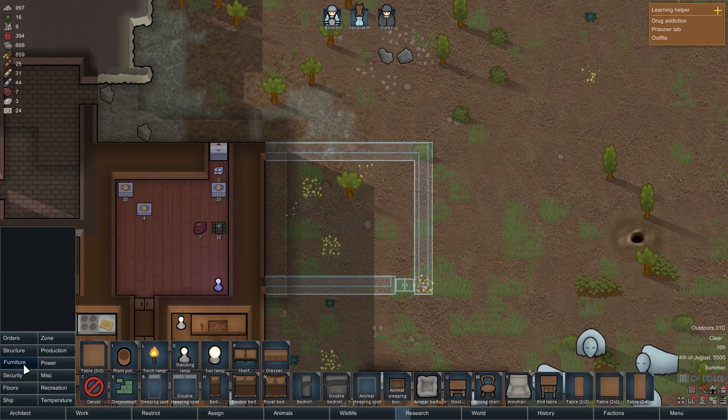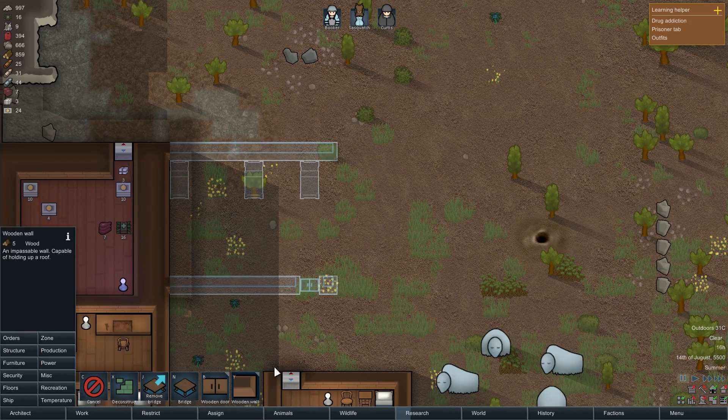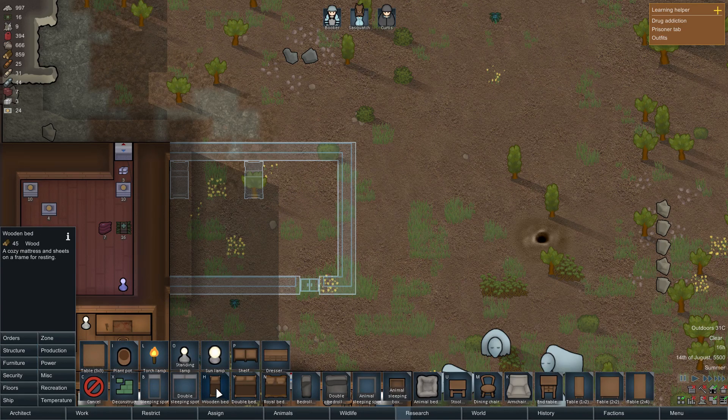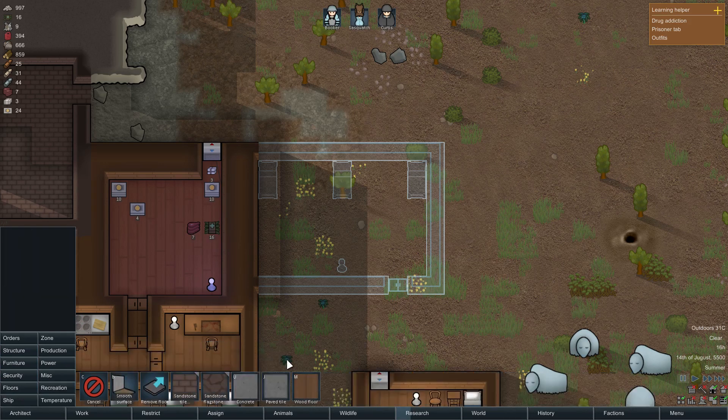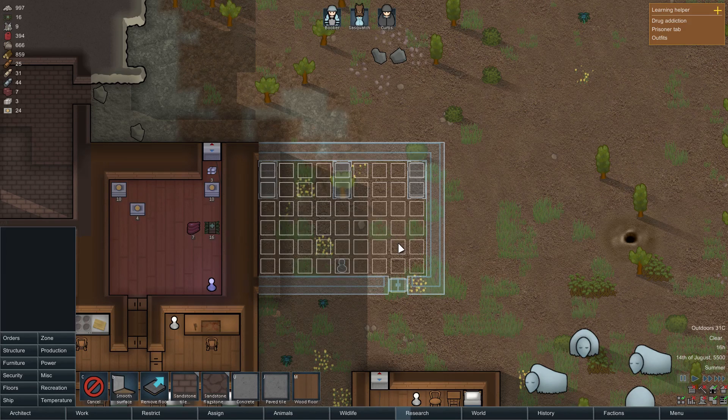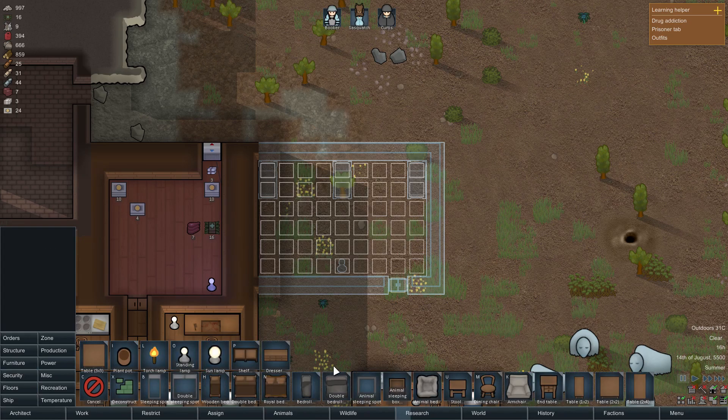Throw that in, throw in quite a few more beds. That's really gonna bug me so I'm gonna make that even. And we'll just make there - with a lamp right there. And all of it wooden. Probably also want end tables. I think that's good for now - still get on building that eventually.